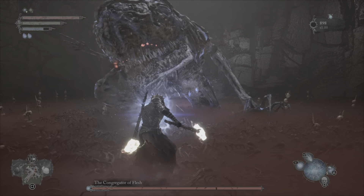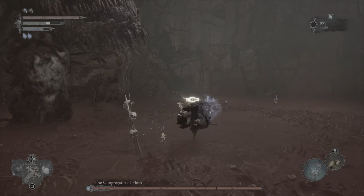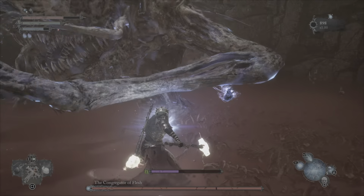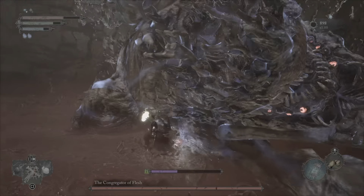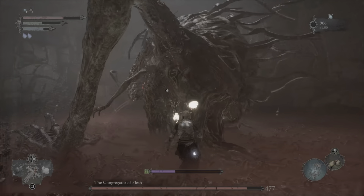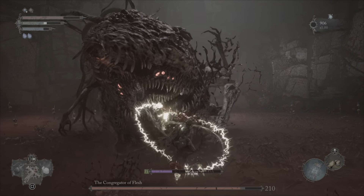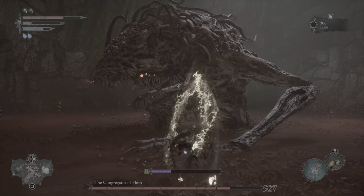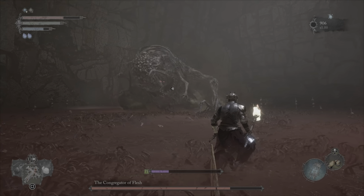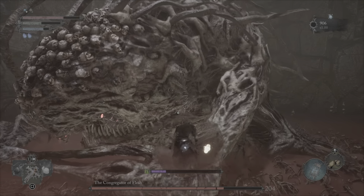First off, you want to siphon and try to get rid of the parasite that's around him. This guy does heavy AOE attacks. He'll fall back — even trying to stagger him, he doesn't really stagger that easily. I've never seen a point where his lock-on marker goes red, so I wouldn't bother trying to stagger him per se.